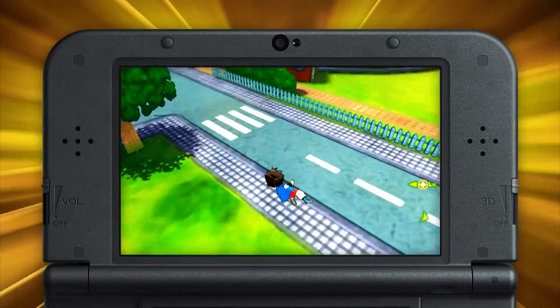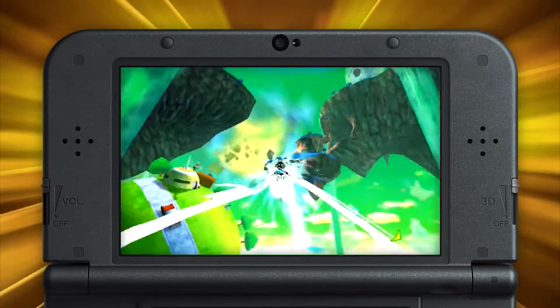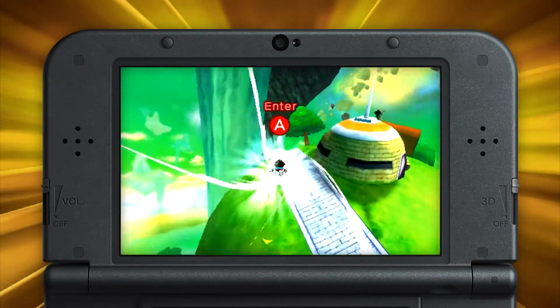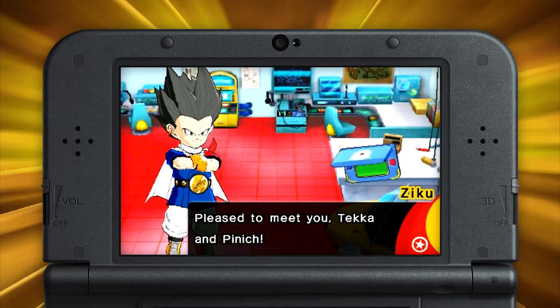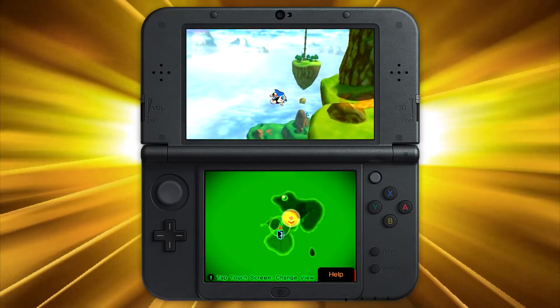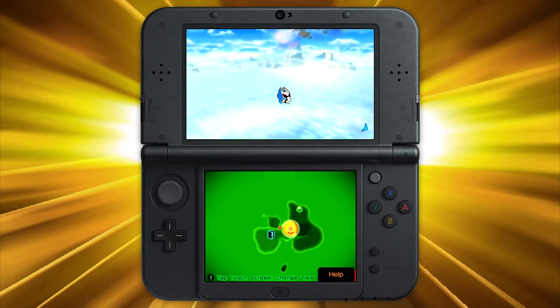Visit Bulma at the Capsule Corporation, with King Kai on his iconic home planet. Navigating this world is easy thanks to your electronic companion, Ziku. Watch the bottom screen — every character will show up here.